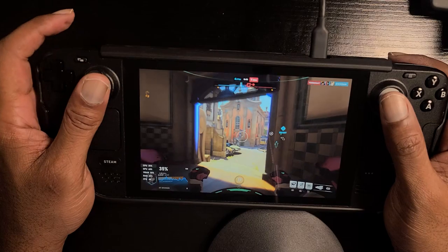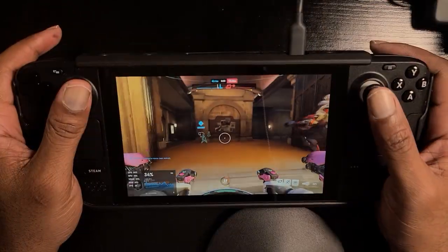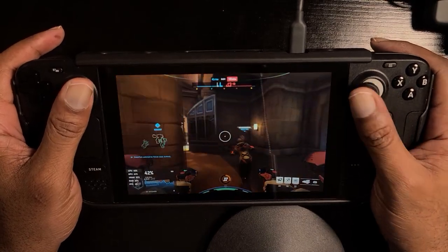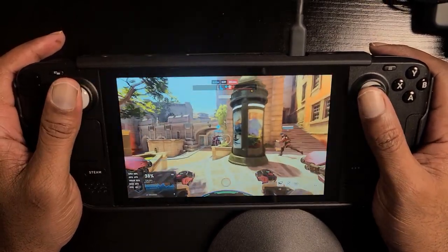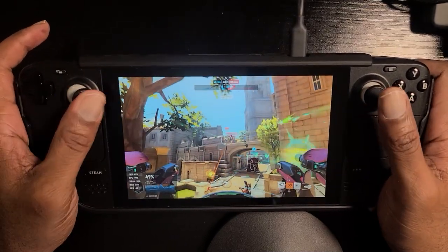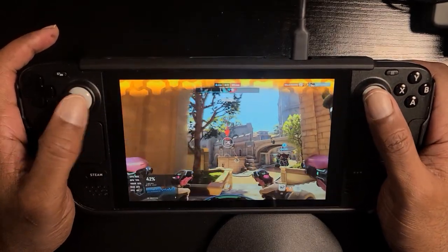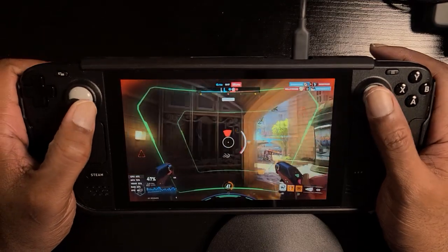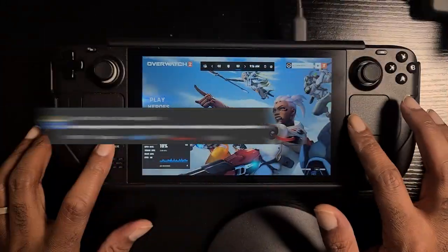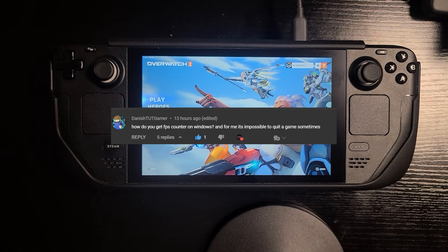I'm also taking requests on games you guys want to see running on the Steam Deck, or video ideas for tech tips — if you say 'how do you do this in Steam Deck?' and I know how, I'll definitely share that. Other things may take a little research before I can do the video, but once I figure it out I'll make a video about it. Today's video is one of those — we got a question from Danis Tut Gamer, who asked how to get the FPS counter to work on Windows, and said it's impossible to quit games sometimes.